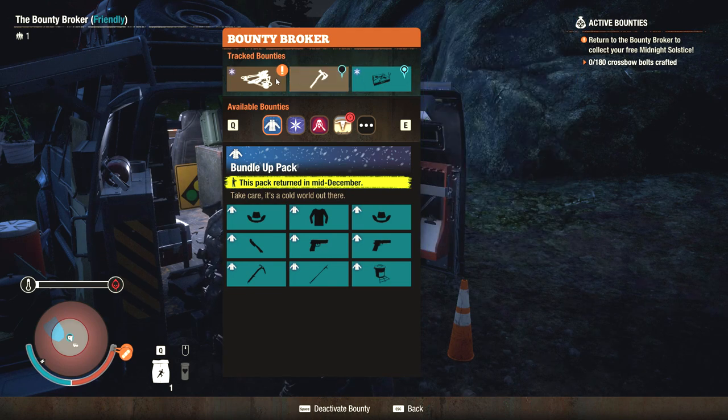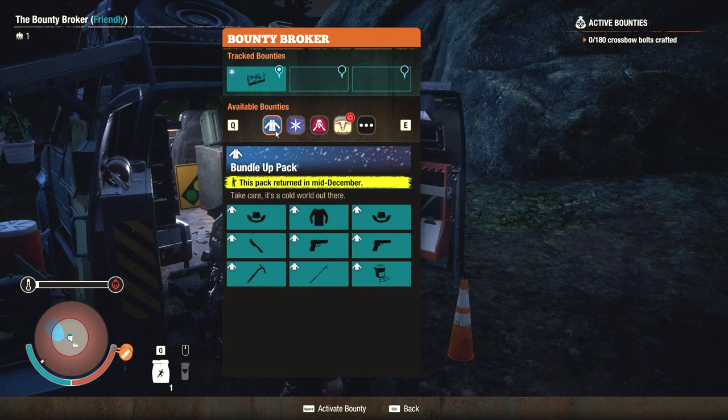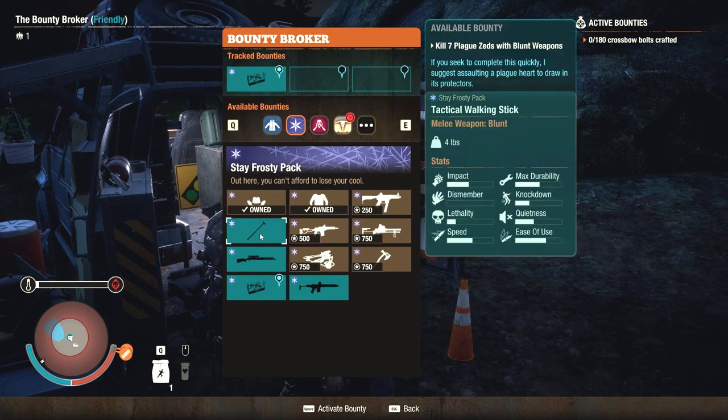The Midnight Solstice is actually a crossbow, but I've got the repeater crossbow - so why would I use this? It's like repeater or nothing really. Seems cool, might be able to sell it for something. So we've got the Bundle Up Pack - Open Range Pack leaving in February. Stay Frosty - we've actually got quite a lot of these, look at that.